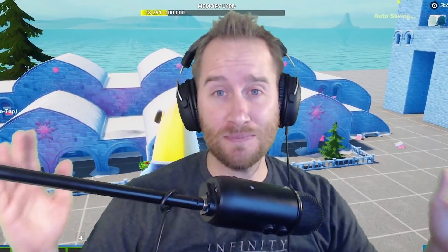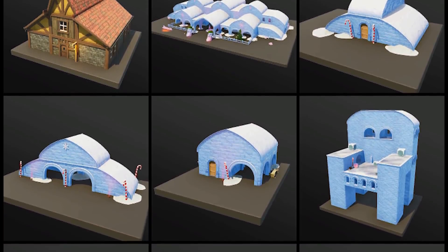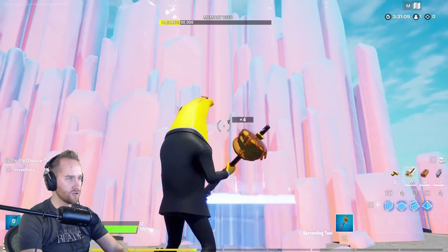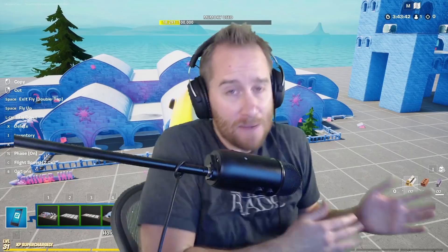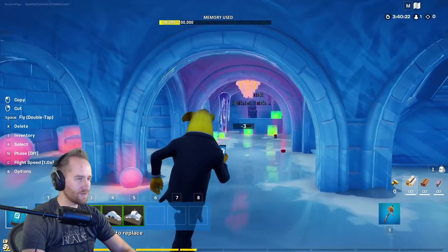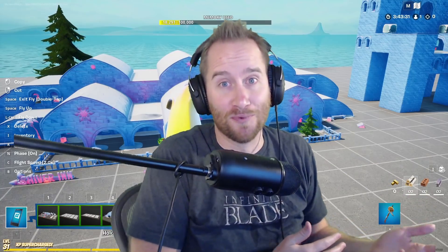Fortnite Creative just got an awesome Christmas update. Last week with the new season, we got a few teasers that we would be getting these pieces, and today they finally come out. Some of these are so, so cool — these might be some of the best pieces we've gotten in a long time. I'm excited to jump in and show you some of the prefabs and then the galleries, and then let's build something really cool with it.